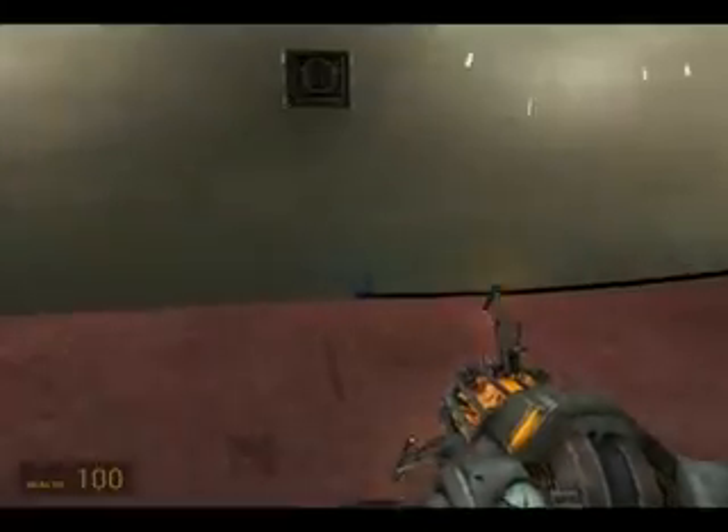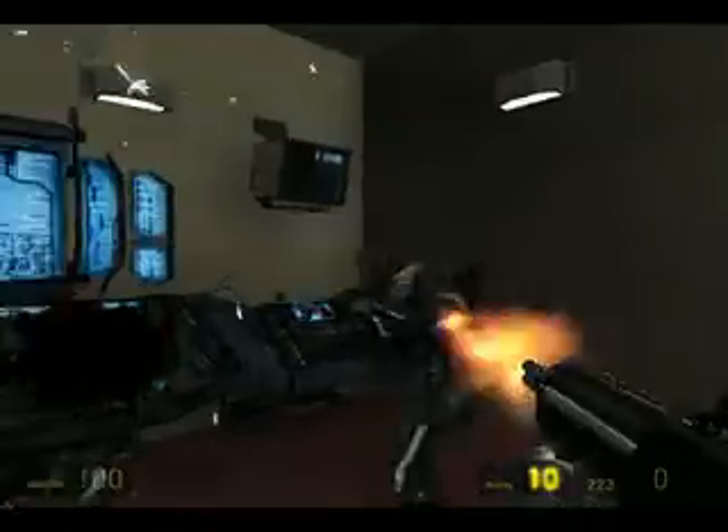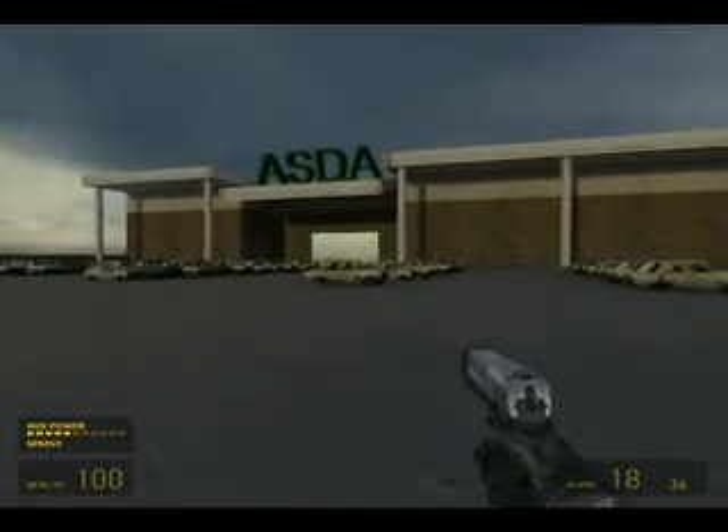It's the second physics objective - obviously it looks like it's used as a road. You fire that in there and it creates a connection and brings the screen on. Then you can walk up, use the screen, and as you can see it's turned off the force field. Then you can make your way towards ASDA.